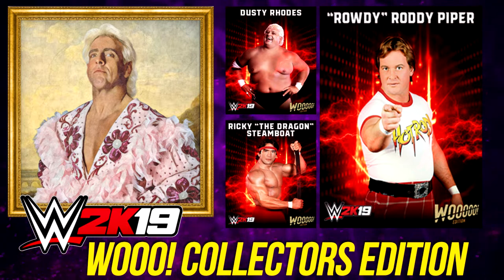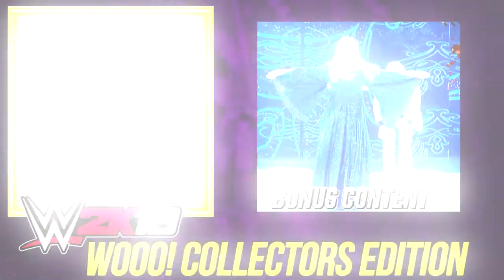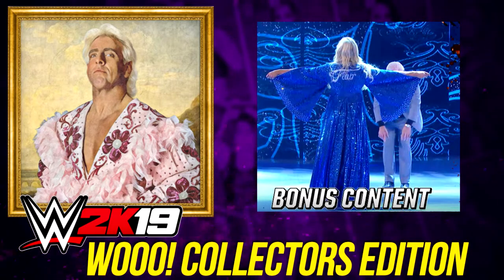Also included are exclusive versions of both Macho Man Randy Savage and The Undertaker sporting their respective WrestleMania attires from WrestleMania 8 and WrestleMania 18, in which both superstars had matches with Ric Flair. Finally, we switch to the Flair family itself with exclusive attires for both Ric and Charlotte Flair, both sporting their signature blue WrestleMania robes as seen at WrestleMania 24 and Charlotte's iteration at WrestleMania 32.